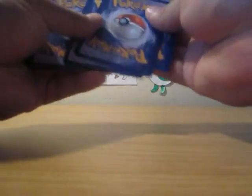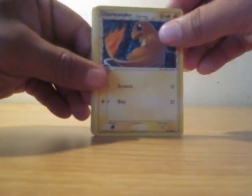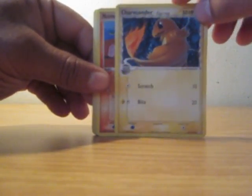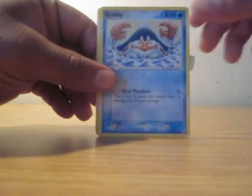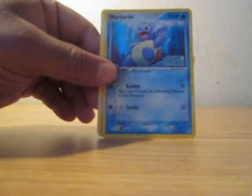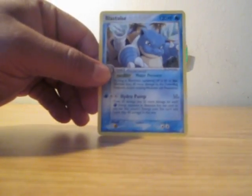This is the 4th pack, the Charizard pack. Let's see... Charmeleon, Numo — I mean, Charmander, sorry about that. Charmander, Numo, Mudkip, Metatite, Krabby, Hivesaur, Trainer. The Reverse Holo is a Wartortle, and the Rare is a Blastoise.